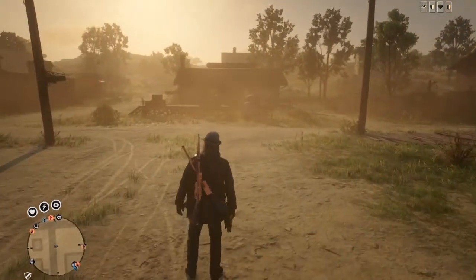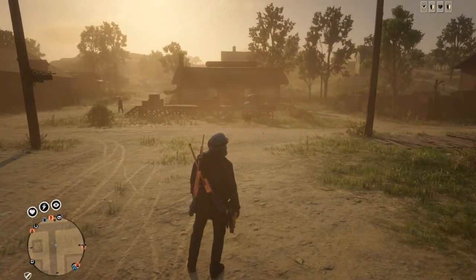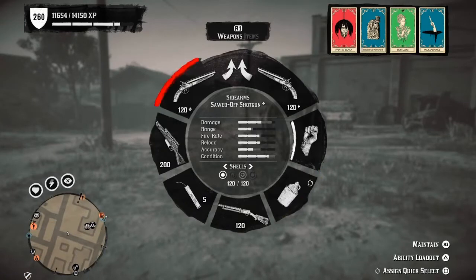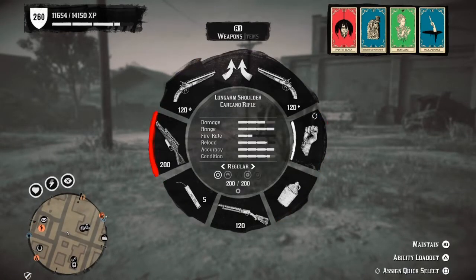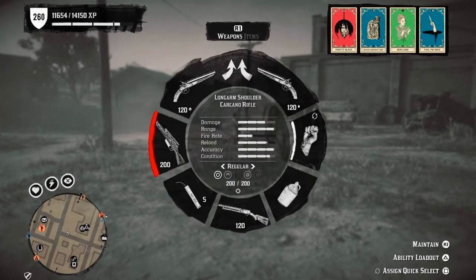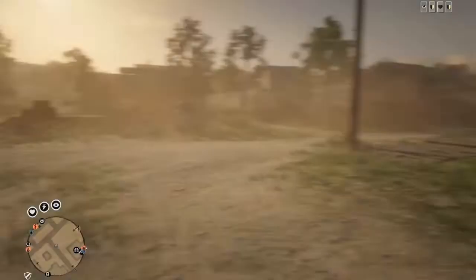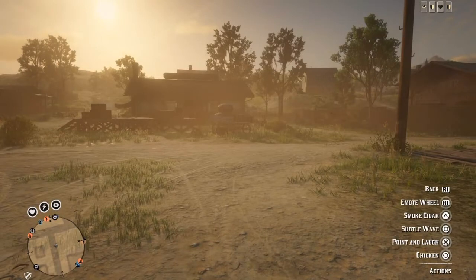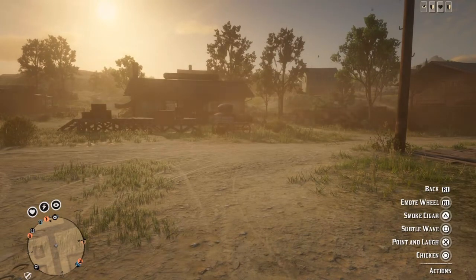Here we are with the smoke cigar emote. To do this glitch is very simple: first go into first person, then go to your weapon wheel and quick assign any weapon — for example, assign the sniper. Then you want to keep holding your fist, so select your fist after you click assign.